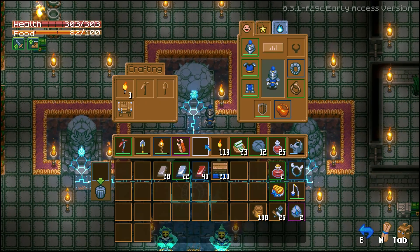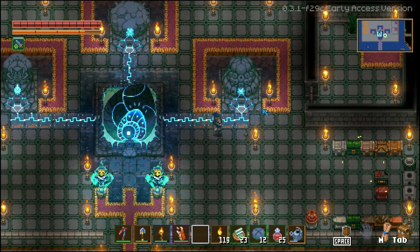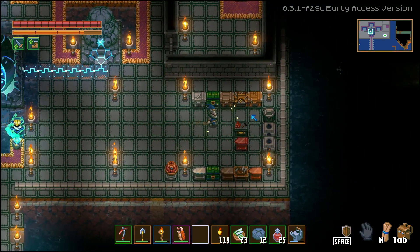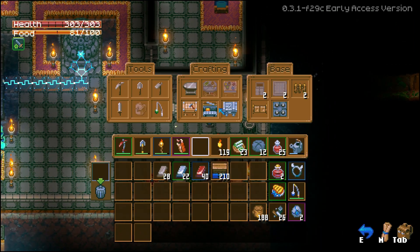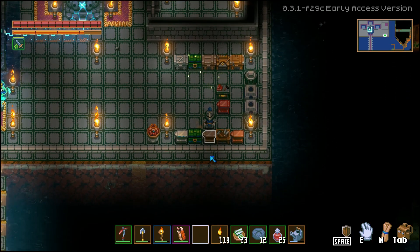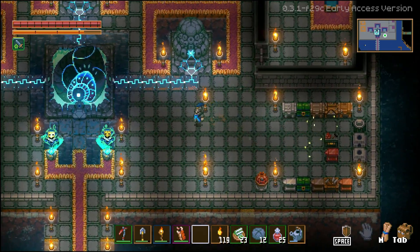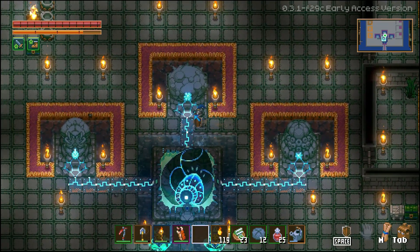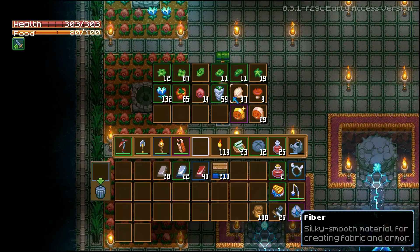I also went ahead and changed up my feather for the shield. Shield yourself and reduce any incoming damage by 70% — that's a lot of damage we would deflect or absorb. And in order to make that, you just go to your tin anvil and it's right there. So let's get that fiber that we need. We got a whole bunch of fiber, thankfully.